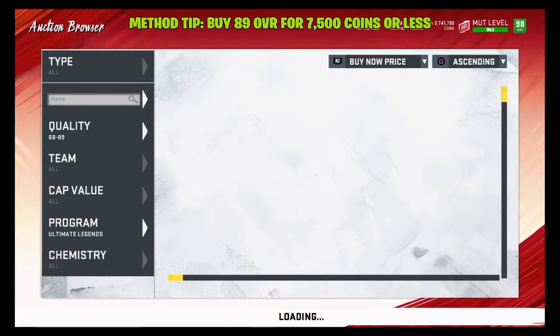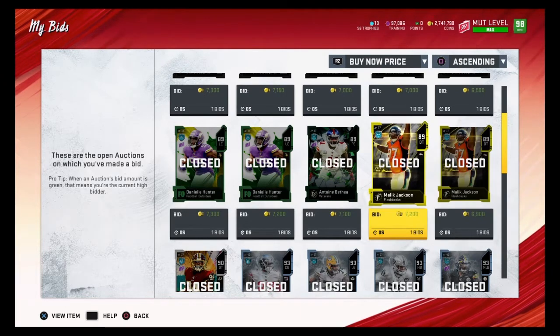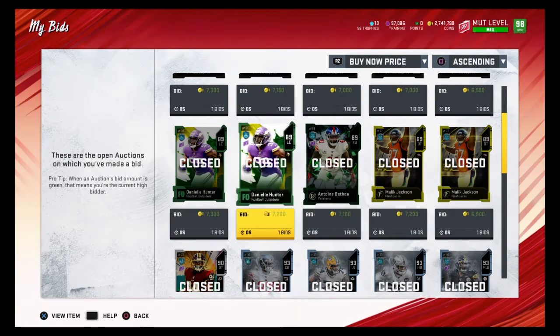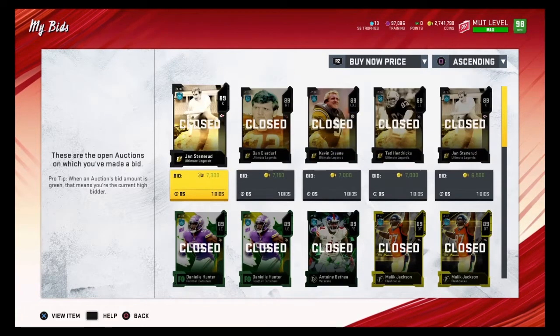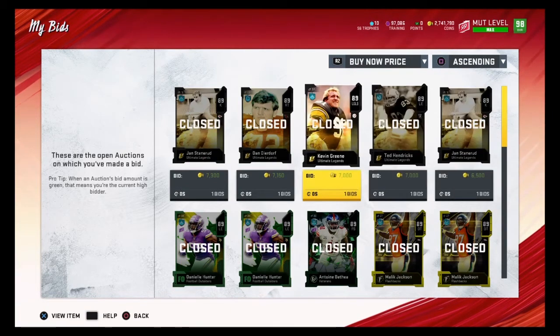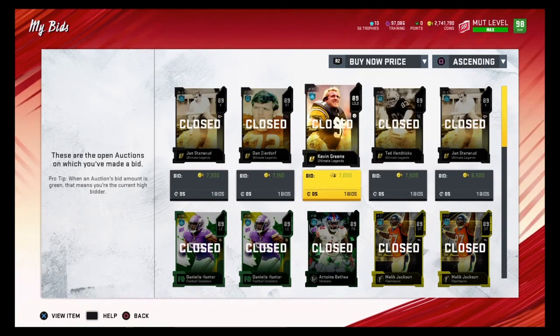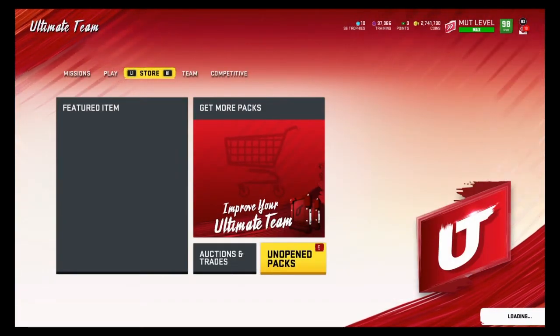Let's add up how much we spent in total. These two Malik Jacksons add up to about 14k, those two add up to another 14k — that's 28k. Another 14k brings us to 42k, then 56k, then 70k. We spent about 70,000 coins total, roughly 14k per pack, which is about the average. Now let's see what we pull and hopefully make our 70k back.